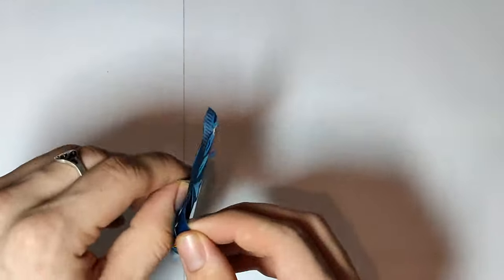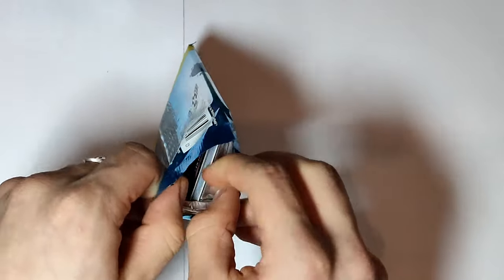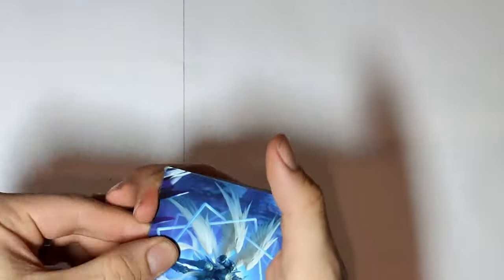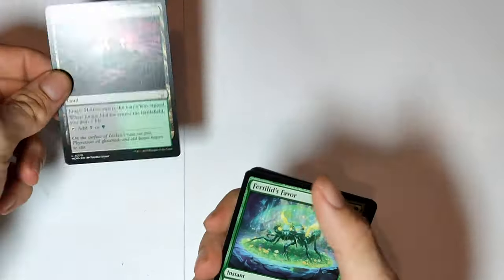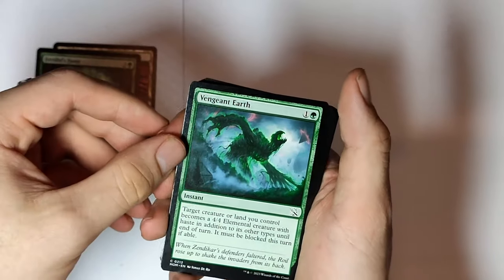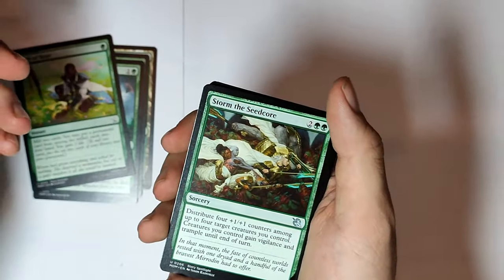Now I'm gonna set them over here for later. And we're gonna start off by opening this one. I should have actually shuffled them — you never know. This is an art card. I really like these art cards. We get the land, Fertile Leads — Favor Instant, Vengeant Earth.